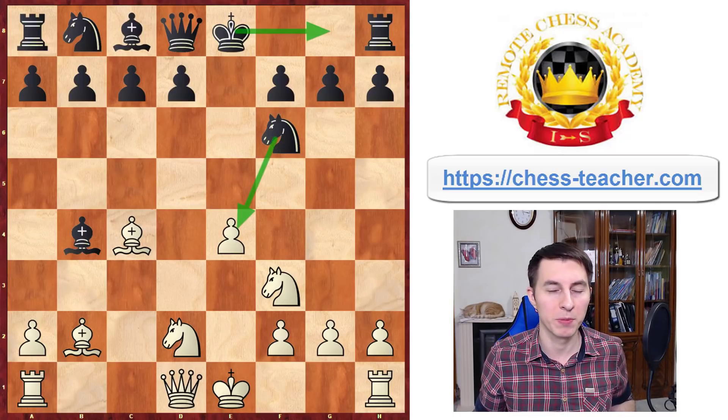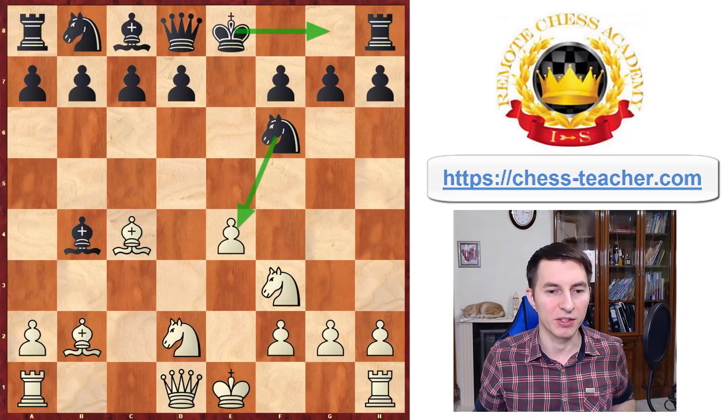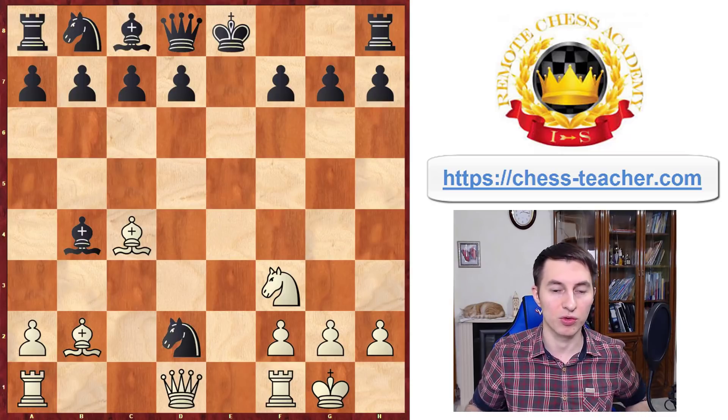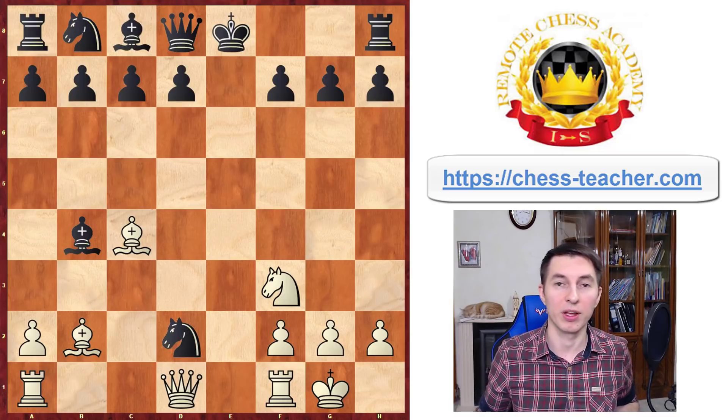Now at this point black would either capture this pawn or castle. We're going to analyze both of these moves. Let's start with knight takes e4 — the most aggressive way to handle it for black. Then you castle, your knight is unpinned and ready to capture the knight, so black will probably decide to trade knights, since they're already up a lot of material and it's good to trade pieces.